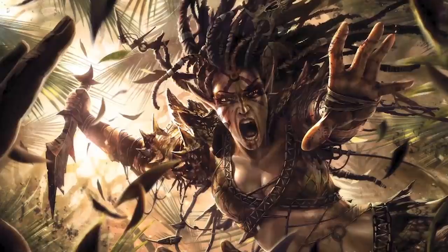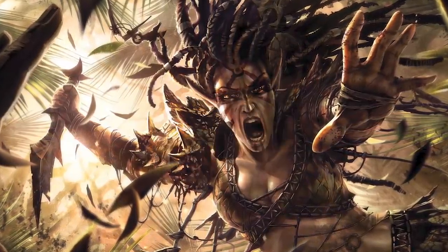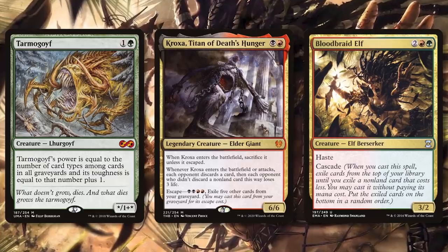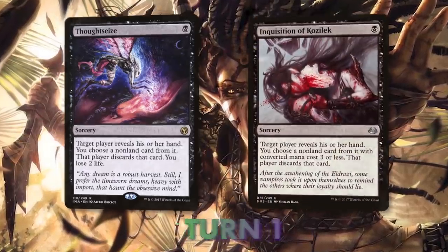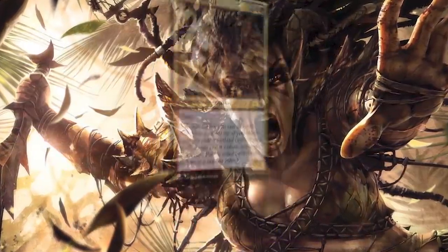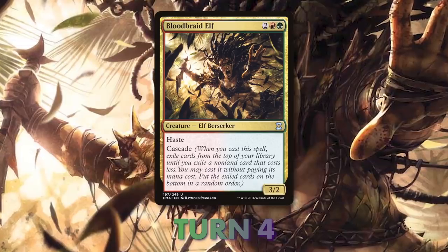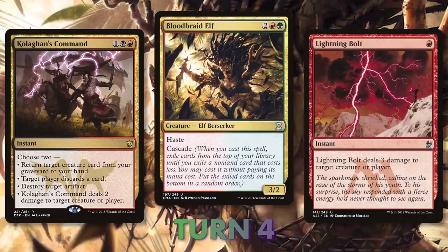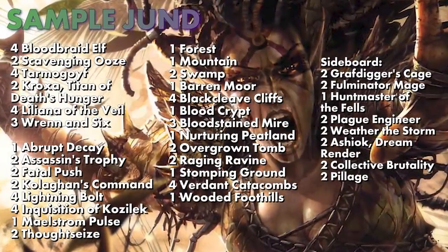A great place to start understanding the modern format is Jund. Jund generally wins by reducing the opponent's resources while applying quick, aggressive threats. On turn one you cast Thoughtseize or Inquisition of Kozilek; turn two a threat like Tarmogoyf; turn three Liliana of the Veil; turn four Blood Braid Elf, cascading into Lightning Bolt, Kolaghan's Command, or Kroxa, making them discard or killing threats. Through value, you kill them with Tarmogoyf.